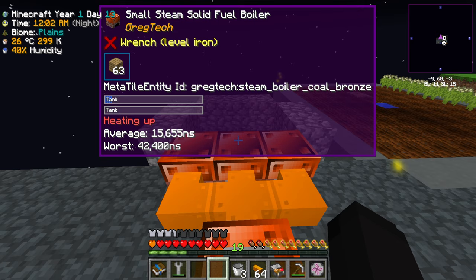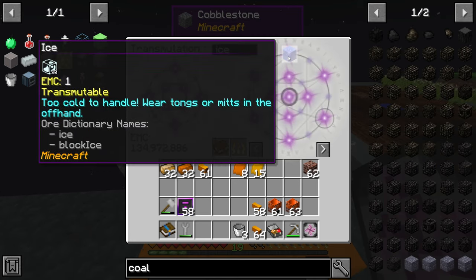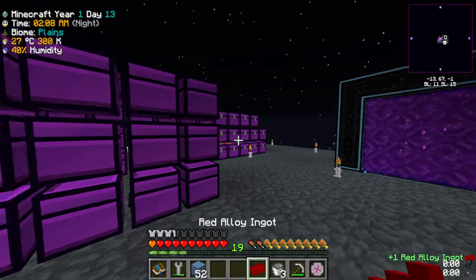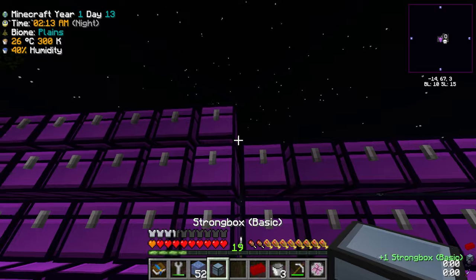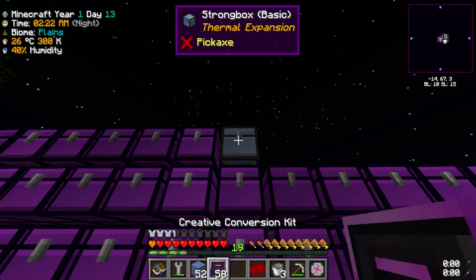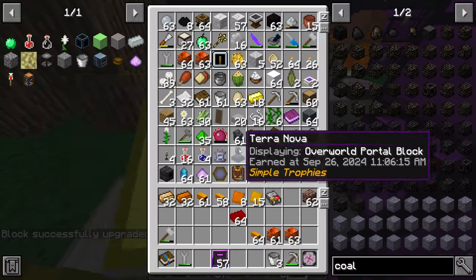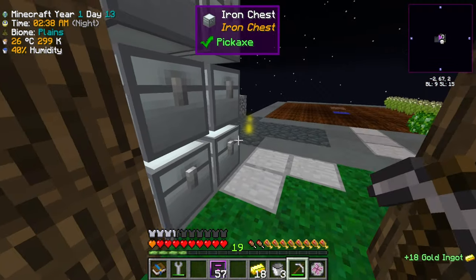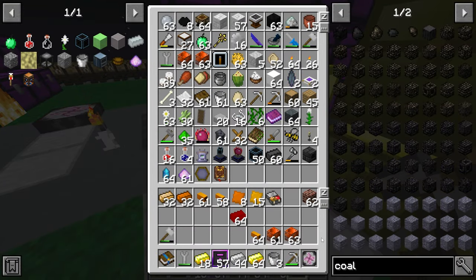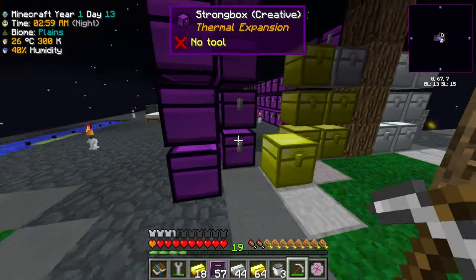We should be able to make red alloy as soon as the boiler heats up and gives us steam. It's not heated up quite yet, so let me get more water in so it doesn't explode. And just like that we are now making ourselves some red alloy! This is going to unlock quite a bit. I'll need a pump, and also things like gold and iron.